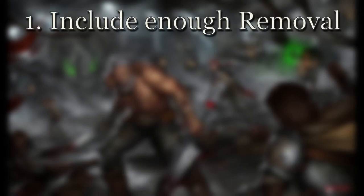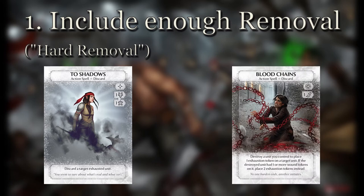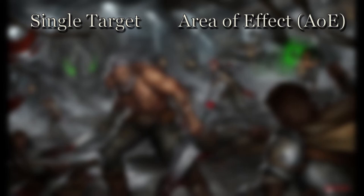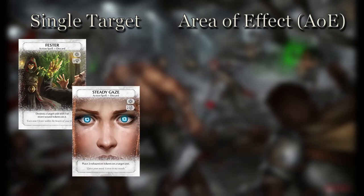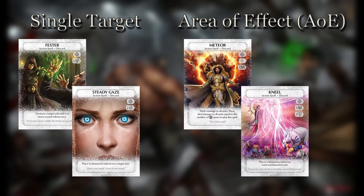Two important considerations at this step: first, make sure you're including the right amount of removal. Removal refers to cards or abilities that neutralize your opponent's units — either by destroying them (hard removal) or rendering them unusable (soft removal). There are two main flavors: single target, which focuses on one unit like Fester or Steady Gaze, and AoE (area of effect), which deals with multiple threats like Meteor or Kneel. The right amount depends on your deck type and may need tweaking as you discover the threats your deck is weak to.